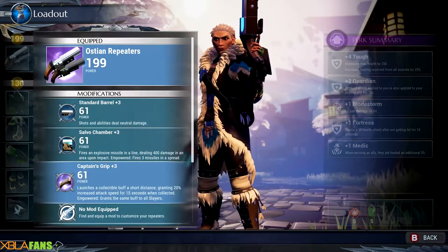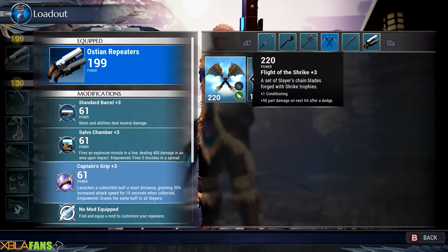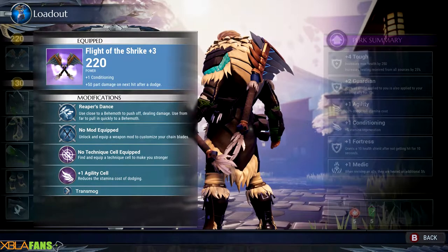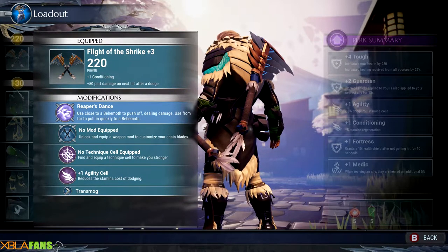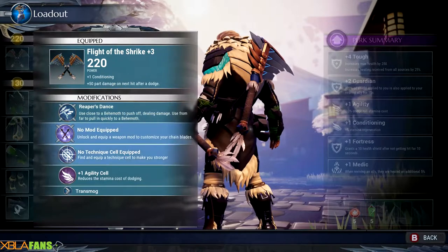This standard barrel lets me do normal damage, gives me the ability to shoot missiles, or the ability to power up teammates. So actually let's switch back over to my blades here. We're going to switch to these guys, and the Reaper's Dance is one of the abilities you get. As you level up the mastery, you'll get more of those.